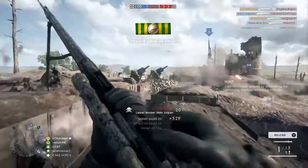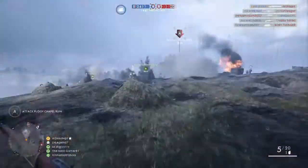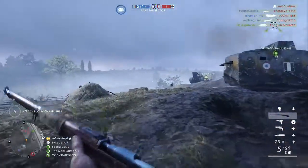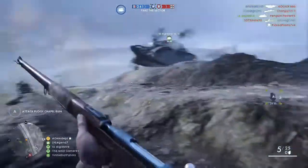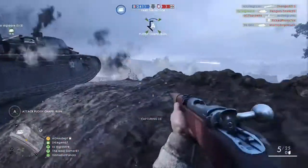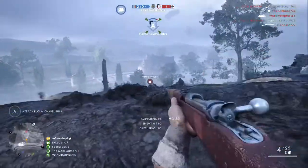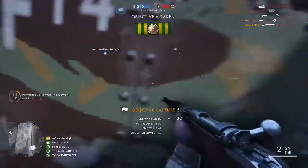Some nice little shots there. I didn't really get too many kills because I'm not really much of a sniping player on this game, to be honest. That is the first task on the sniper rifles. For the Infantry variant of the Labelle 1886, you are required to get 50 kills with the Guva 95 Infantry — it has to be Infantry.